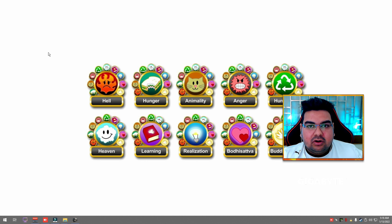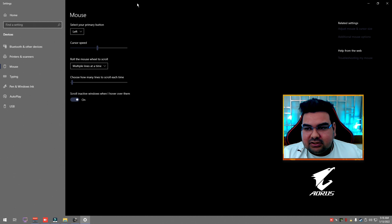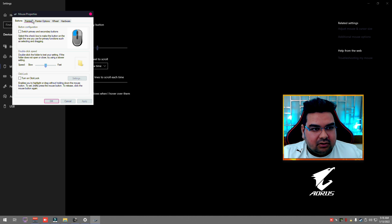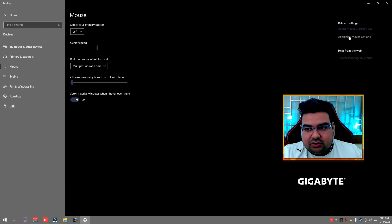This setting is very crucial — it will help you reduce recoil in PUBG. There is a big possibility that if you installed a fresh Windows you forgot about this. It will reduce recoil in every possible game and improve your aiming skills. Click Start, type 'mouse', open the setting, click on Advanced Mouse Options, then Pointer Options. Make sure 'Enhance Pointer Precision' is not ticked. Click Apply and then OK.